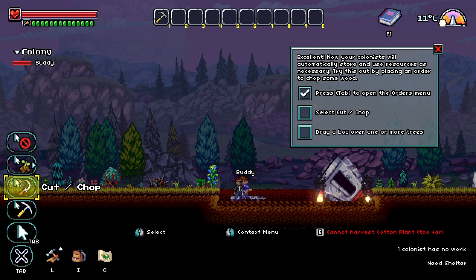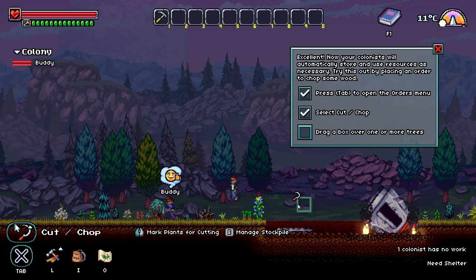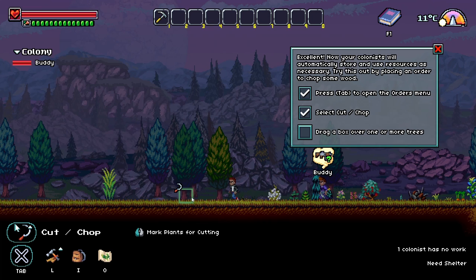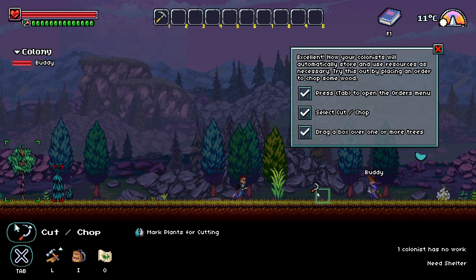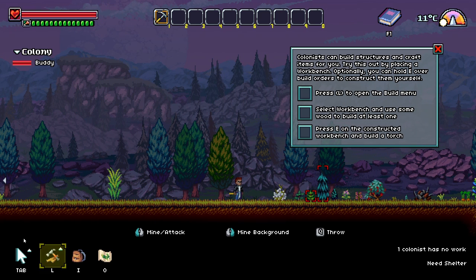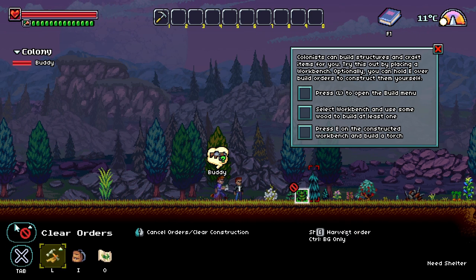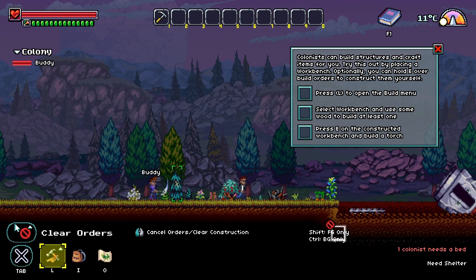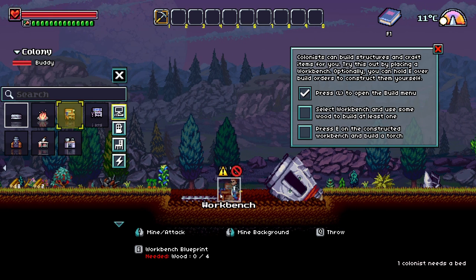Tab gives you the plant option — this is where you give orders to your colonists. Basically like in RimWorld, you can cut down trees and things like that, but I don't see a tree right here. Let me try to clear orders... There. Select workbench — let's make a workbench as well.